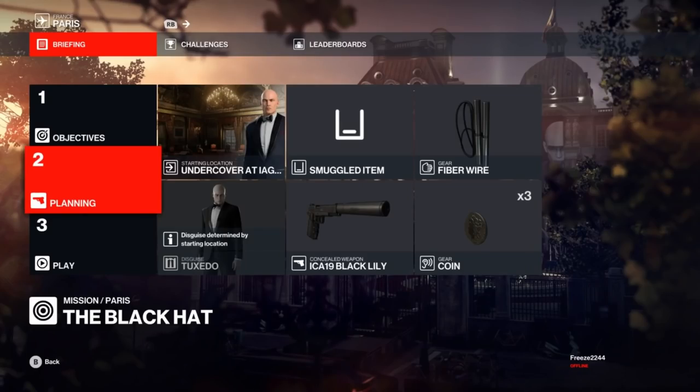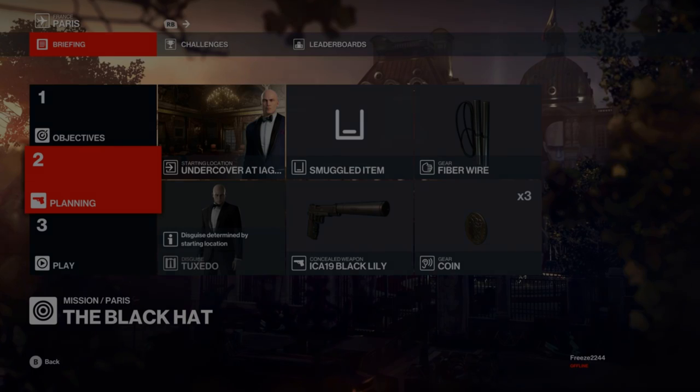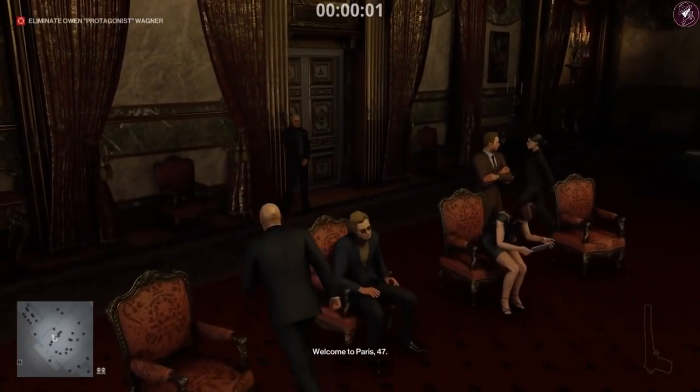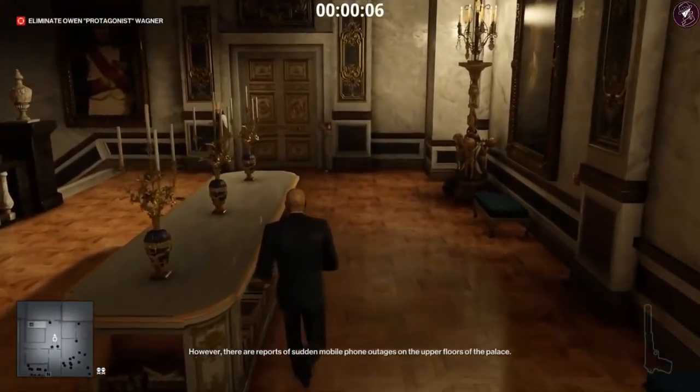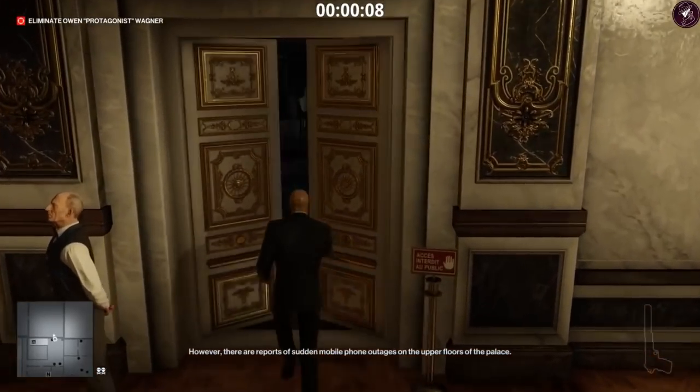Welcome to the Black Hat elusive target in Hitman 3. This is currently available for all Hitman 3 players because Paris is free. I'm going to show you two different methods: the first is the fast, easy method starting undercover in the Iago auction, which requires mastery level 19. The second is the default loadout method, which works if you have mastery level one.